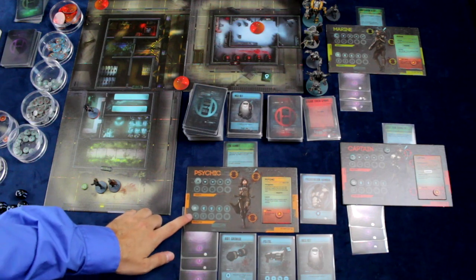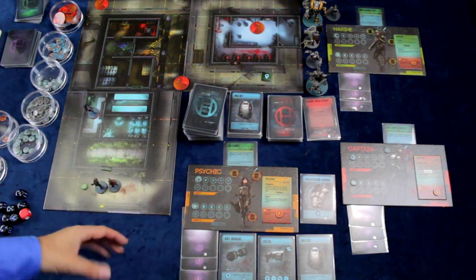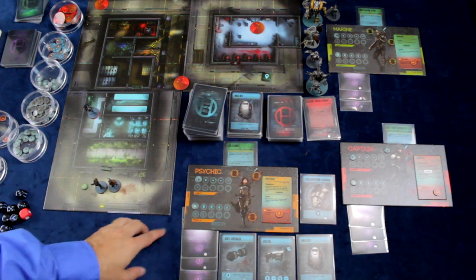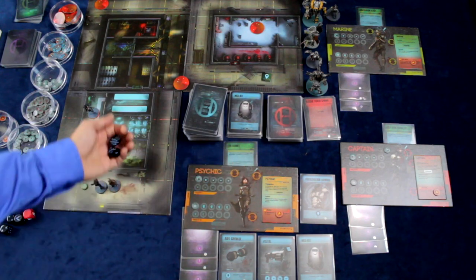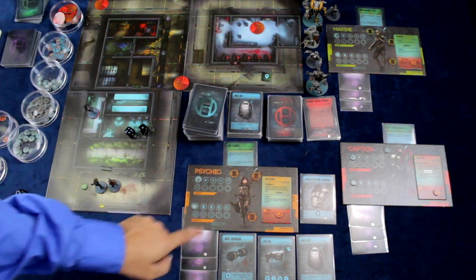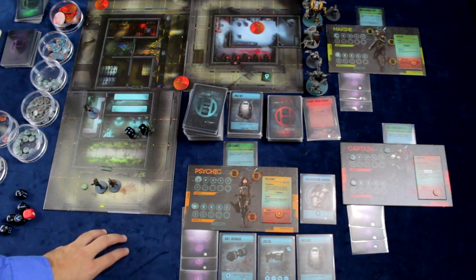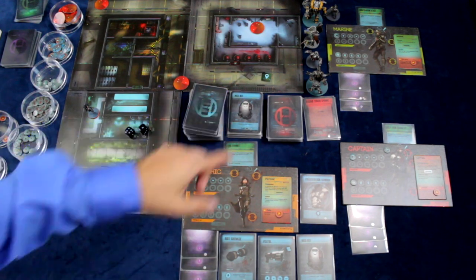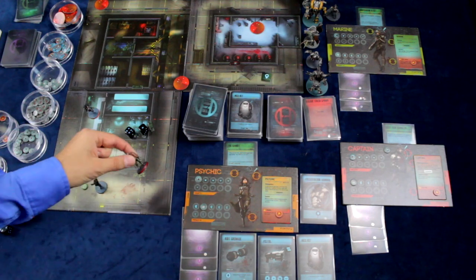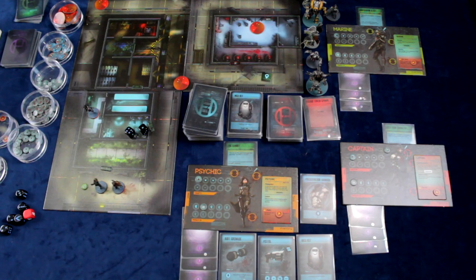On a player's board they have a resolve, which determines how resolute they are in achieving their mission. There are times when they'll need to check that resolve by rolling 2d6 and checking it against their current resolve. If the number is lower than their current resolve, nothing happens. If it's equal to or higher, they reduce their resolve by one. A resolve check is done anytime a new type of enemy enters their line of sight or whenever an event or boss card indicates they must do so.